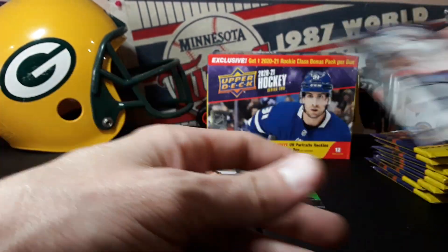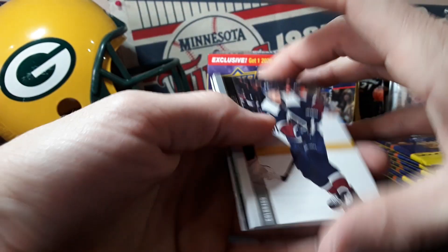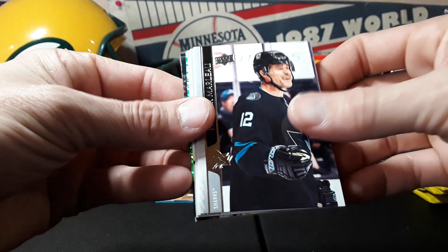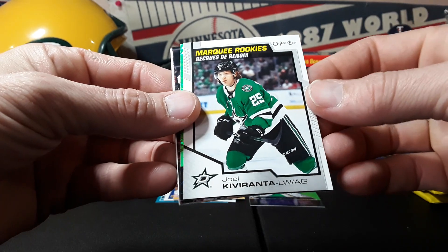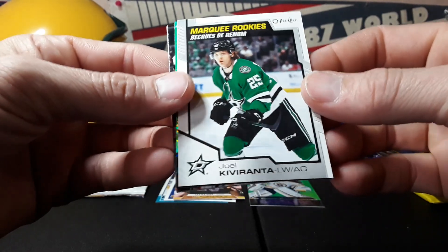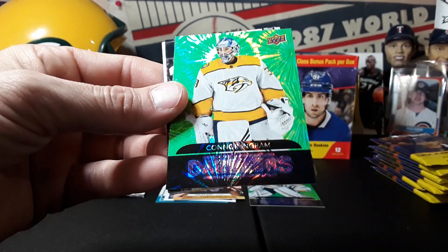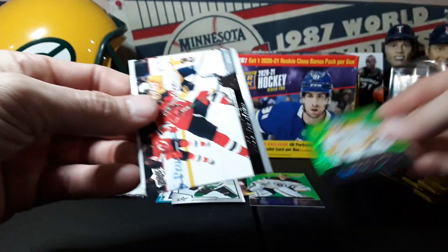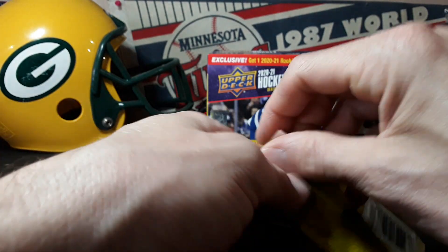From when I was younger I always kept the goalie cards, I don't know why. But we got another Dazzler — Cal Maker, Patrick Marlowe. And we got a marquee rookie: Kira Varanta. And a Dazzler of another goalie, Connor Ingram. As much as I like goalie cards, I kind of wish these Dazzlers were a bigger name. Two Dazzlers though.